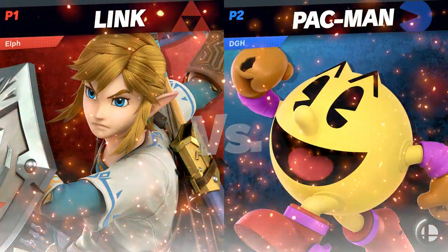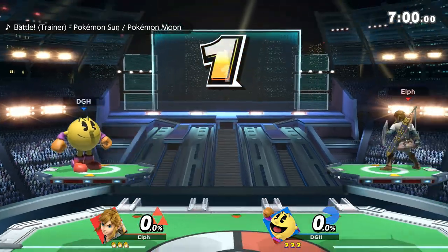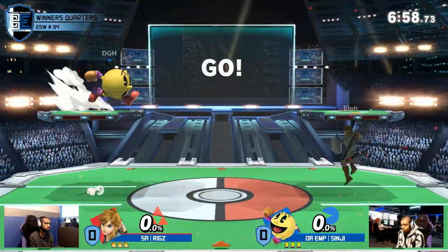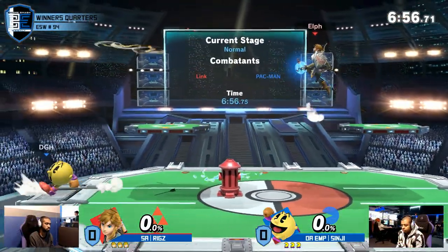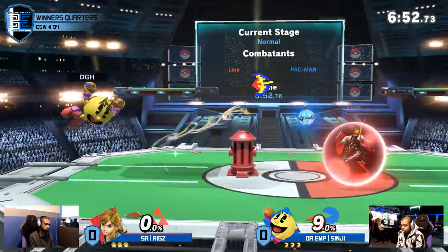Sinji — Link vs Pac-Man, we're in there. I love zoning, but Link definitely needs to take an aggressive approach so that Sinji doesn't just overwhelm him with all the good setups.